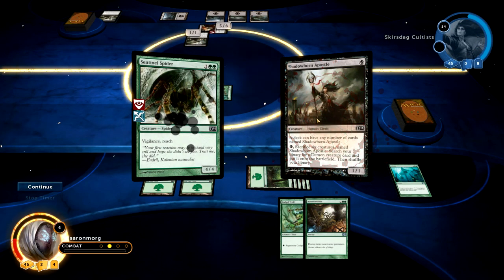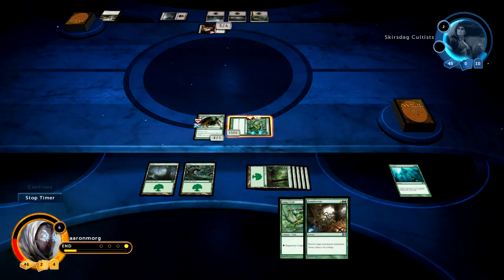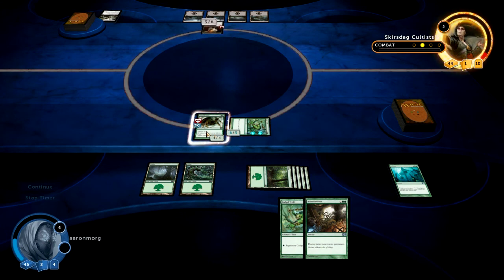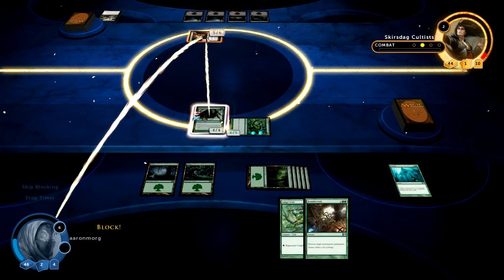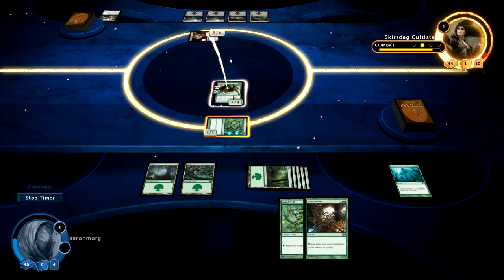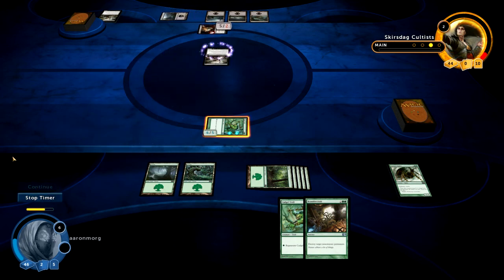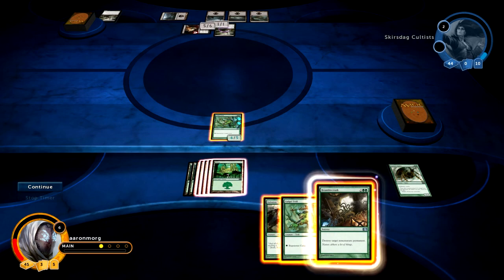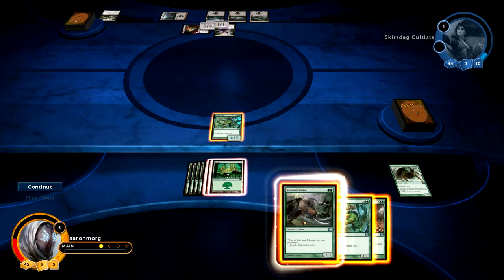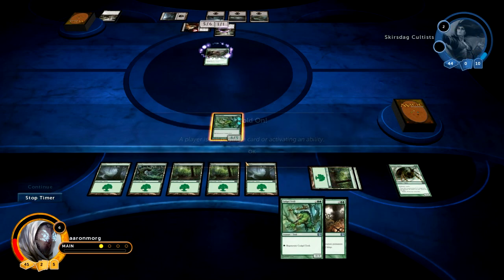If he doesn't block the big trampler he's dead. The demon blocks and dies, then he takes 12 to the face. He has no cards in his hand. He goes for it — I'll block with a creature; it dies but that's okay. He plays another creature. Come on, give me something with trample. I think I might lose — let's just play everything, it's going to be close.